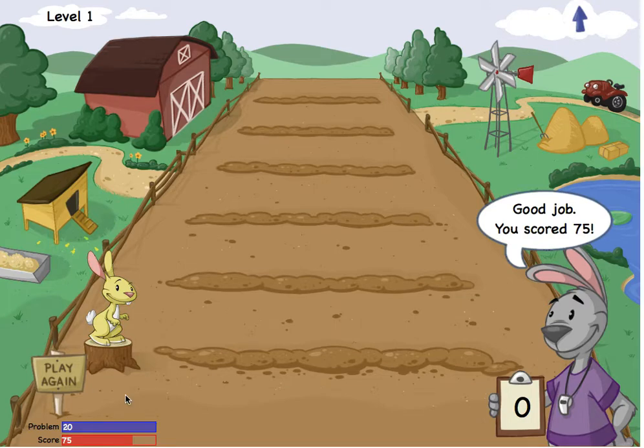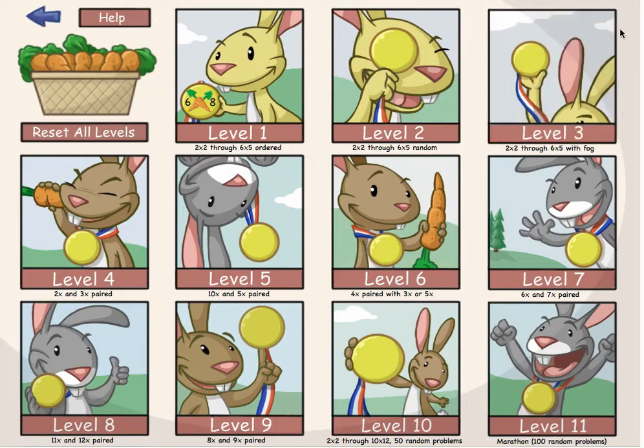I am at the end of level 1. I can play again to get a better score, but I want to try a different level. I'll tap this arrow to go back to the level page. Now I'll tap here to go to level 7.